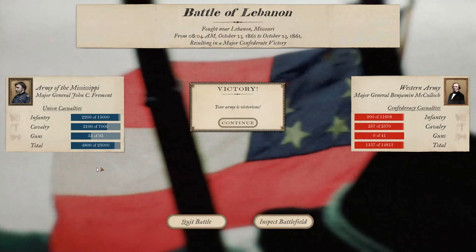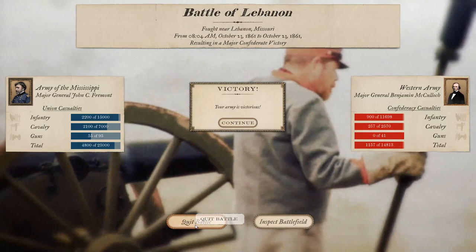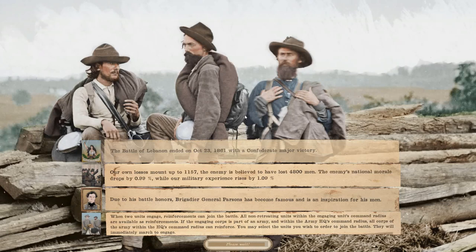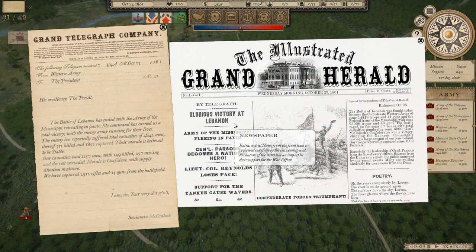1,157 casualties for us, around 4,800 for Frémont. Stoneman was there again as well, but the majority of their armies are intact - they've just retreated. Brigadier General Parsons has become famous and is an inspiration for his men - well that's great but he didn't really do much. Glorious victory at Lebanon. They lost 4,800 men including 1,800 captured and 351 killed. That's three of his armies sitting here: Army of the West, Army of the Mississippi, and Army of Tennessee.